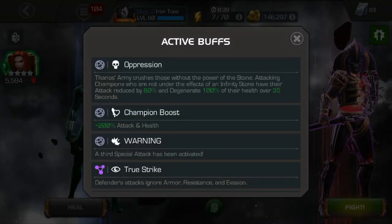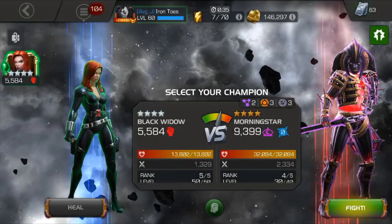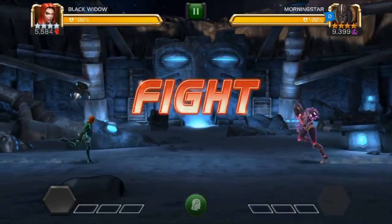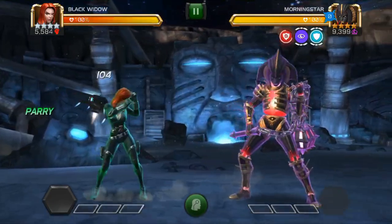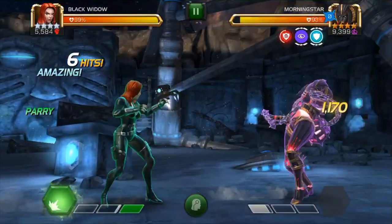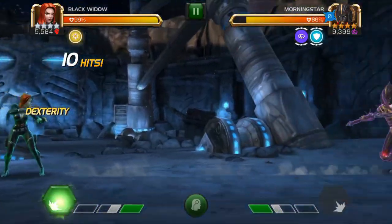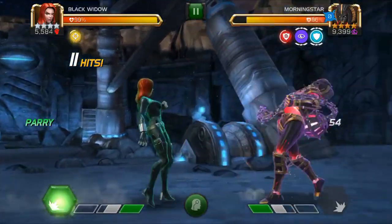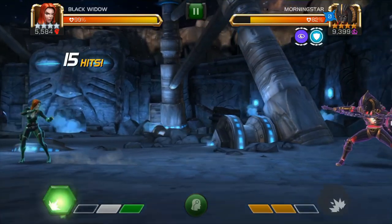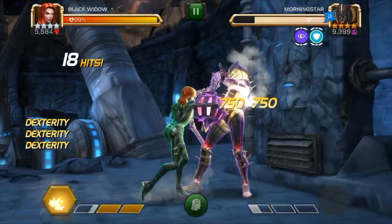She will nullify all of her debuffs whenever she crosses a bar of power. You'll definitely see that on the Void fight in a little bit. Let's tackle Morningstar here. Normally, Morningstar would make you bleed oftentimes when you attack her. You'll notice that because of Black Widow's duped ability — the Subtlety ability — sometimes you will cancel out her defensive abilities, and when that happens you'll see a passive power buff on me.